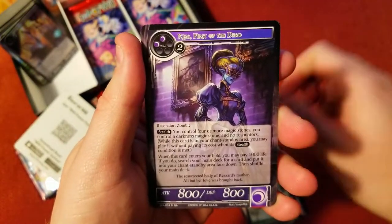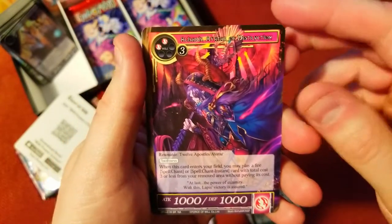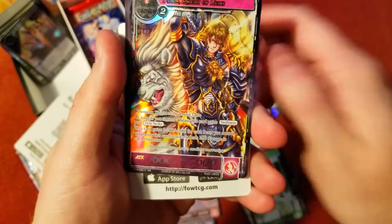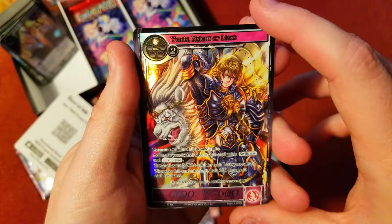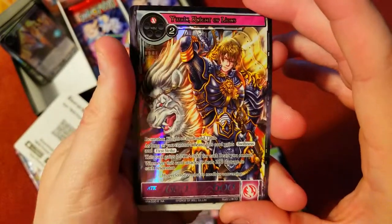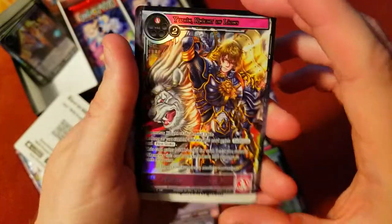Uncommon, and there's our rare: Ryza the First of the Dead. We got a super rare Alisar again but non-foil this time. Then we got a nice foil rare of Yawain Knight of Lions — no reverse on this one, just a rare, but pretty cool foil. I really like the artwork on this one.